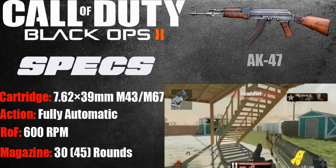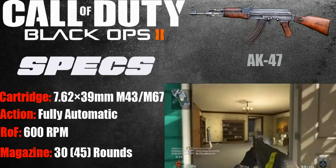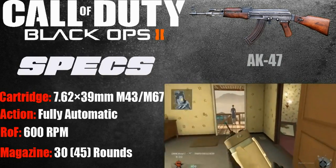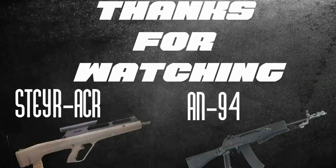As you can see on the left, just follow the screen action: fully automatic, rate of fire 600 RPM, magazine 30 out of 45. That's if you have Extended Mags, but if you have Scavenger you'll be beasting all day every day. That's all guys, thanks for watching.